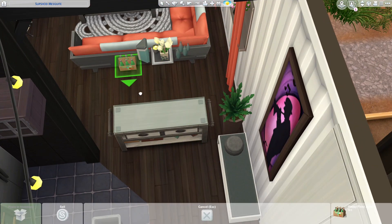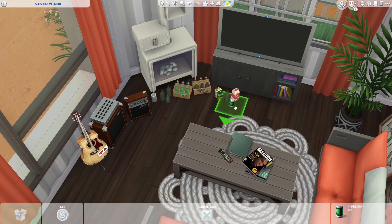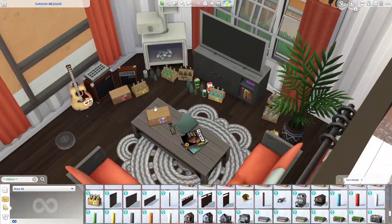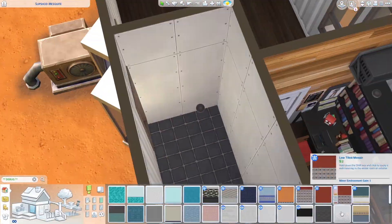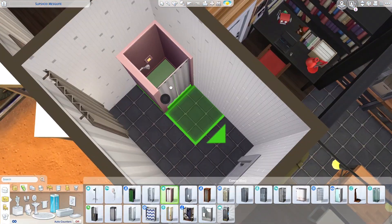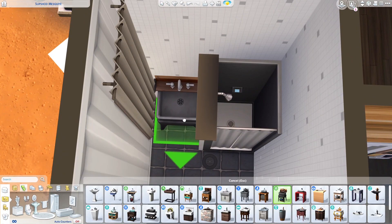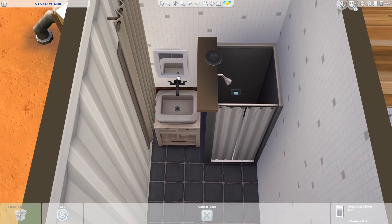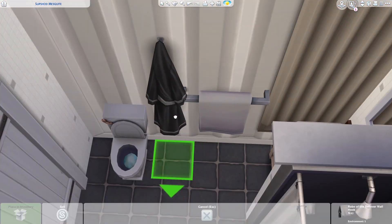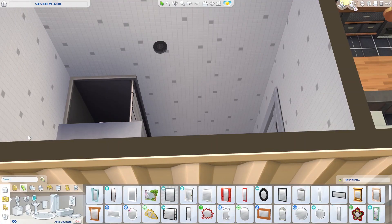I think this is my most favorite trailer build I've ever done, period. I put in these debug objects — the drinking boxes from Eco Lifestyle. Being a band member, it's very normal to have this kind of messy clutter in your home, especially when you hang out with other band members, so that's why I put them there.